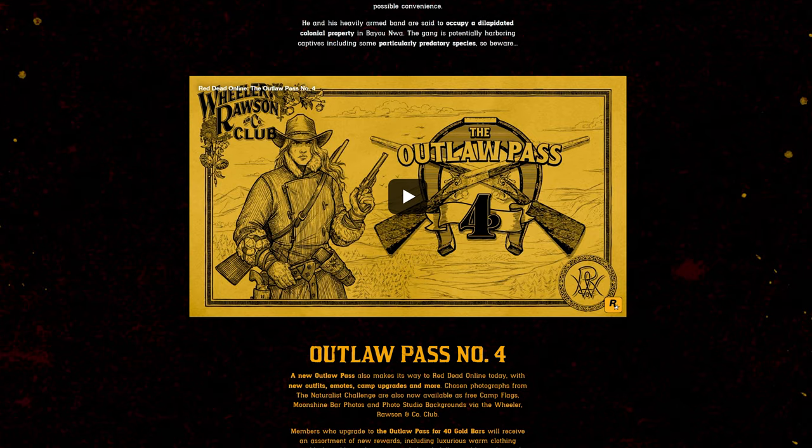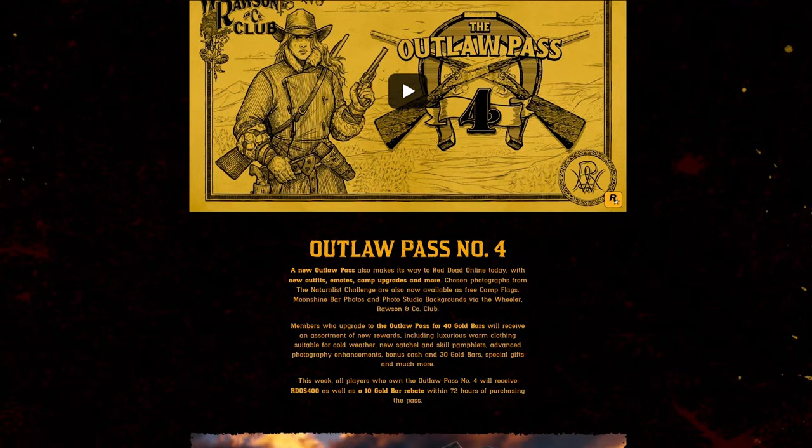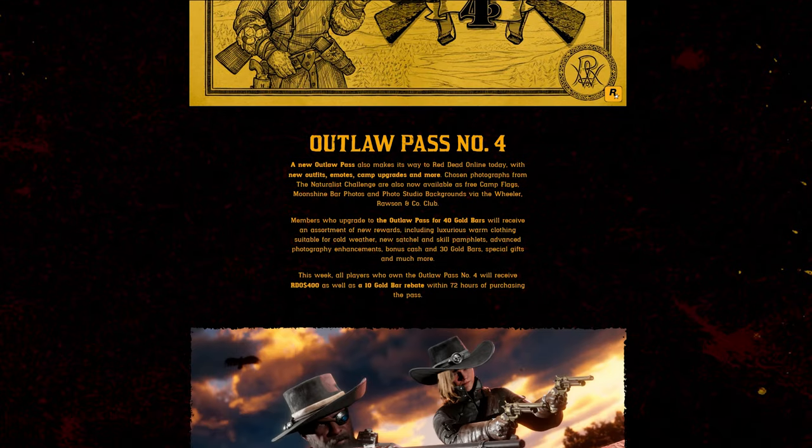We're also getting the brand new Outlaw Pass number four. A new Outlaw Pass also makes its way to Red Dead Online today, with new outfits, emotes, camp upgrades, and more. Chosen photographs from the Naturalist Challenge are also now available as free camp flags, and Moonshine bar photos and photo studio backgrounds via the Wheeler, Ross, and the Company catalog. Members who upgrade their Outlaw Pass for 40 gold bars will receive new rewards, including luxurious warm clothing, new satchel and skill pamphlets, advanced photography enhancements, and bonus cash and 30 gold bars.